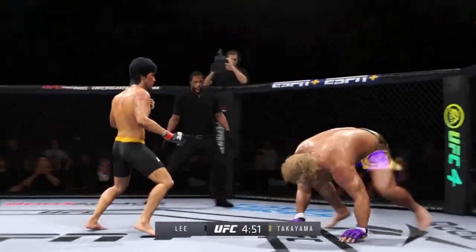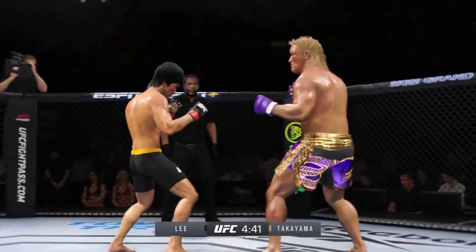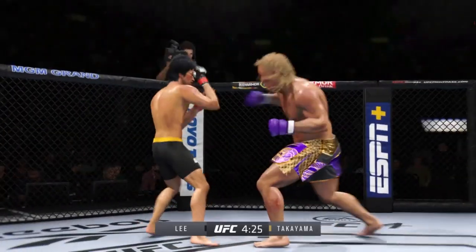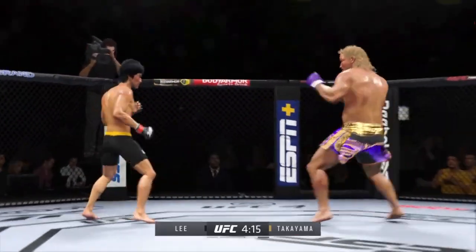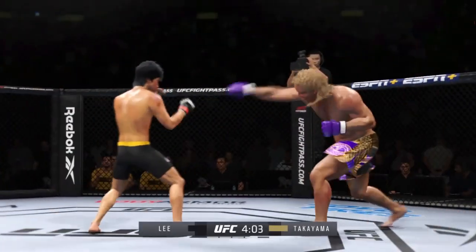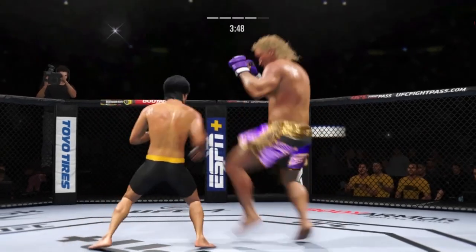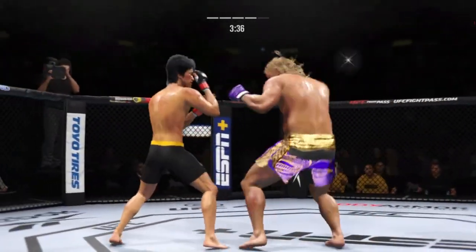Another strike to the body — not a lot of real estate there, but he found it. What a punch. Body kick now by Luke. Look at the whip action that comes from throwing that kick. Big body kick lands. Nice jab there — he told us on Thursday he wanted to break his opponent's nose, and that is certainly a step in the right direction. Mission accomplished — you are battering that nose. Timely defense there, huge block.